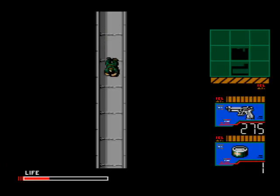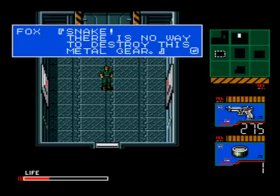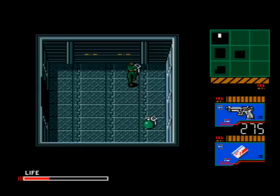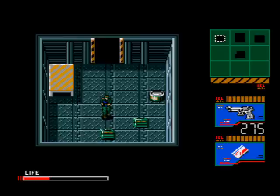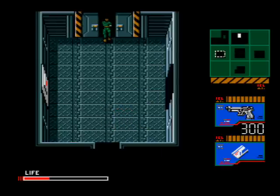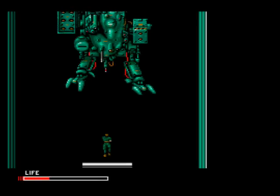Gray Fox can be heard saying that you will never destroy this Metal Gear and dares you to walk through the door in front of you. First, use the red card on this door to get some grenades, and then the red card again down here to get a ration, some ammo packs, and another ration. Go back and use the blue card on the main door and you'll be confronted by Metal Gear, controlled by Gray Fox.